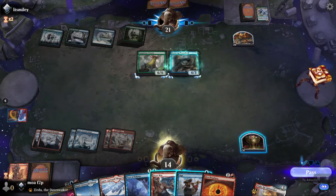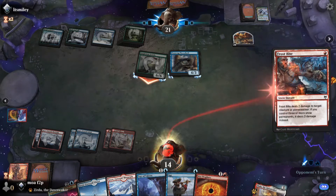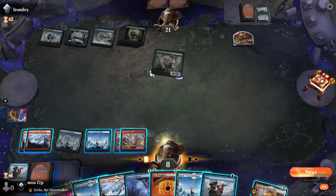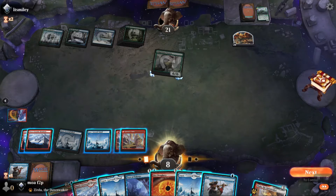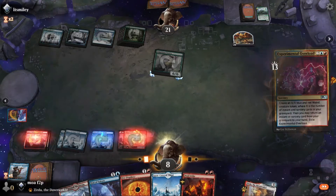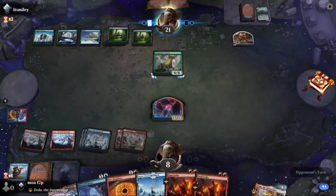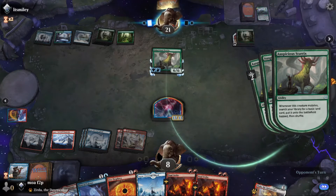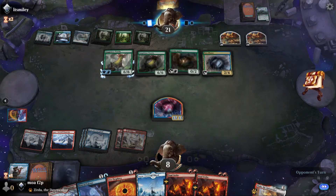I can just frostbite this. I don't know that I need to do it now, but I guess I start with Opt. I'm looking for my Blitz of the Thunder Raptor. I don't like that play — I think I like double Fire Prophecy instead to get rid of the Osterous Hysterics. I still have plenty of time for Overlord later.